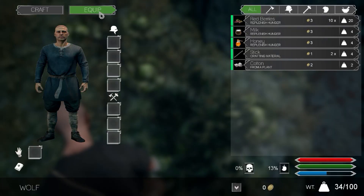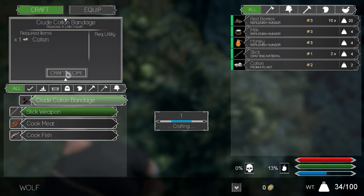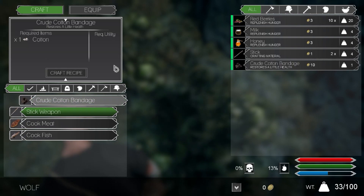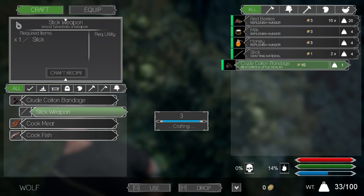The sticks and the cotton are two different things you can craft from them. A crude cotton bandage with one cotton is like a bandage which recovers a little bit of your health. So once you take some damage, you'd apply that and recover your red health bar.